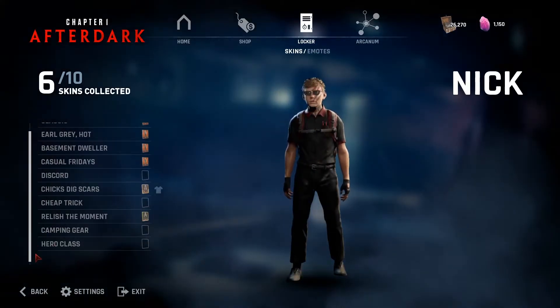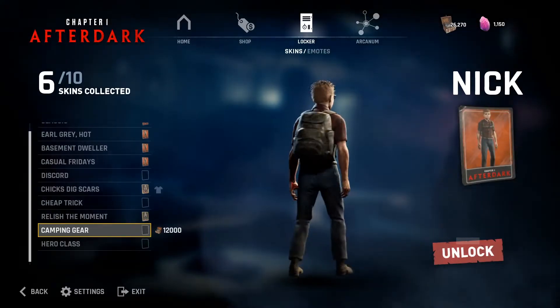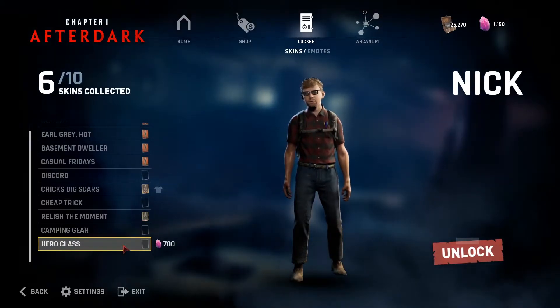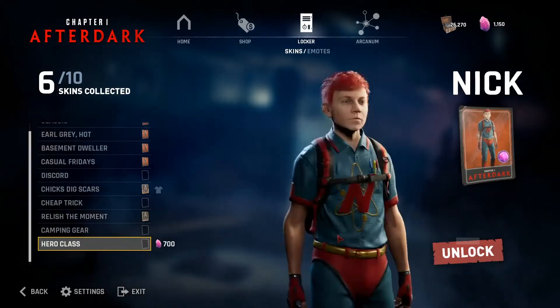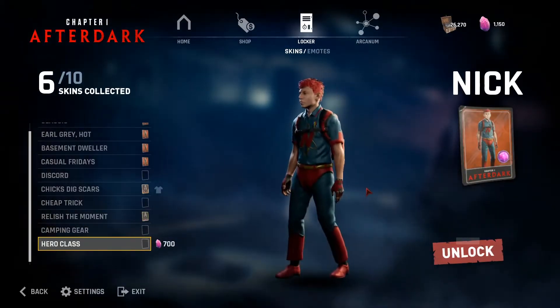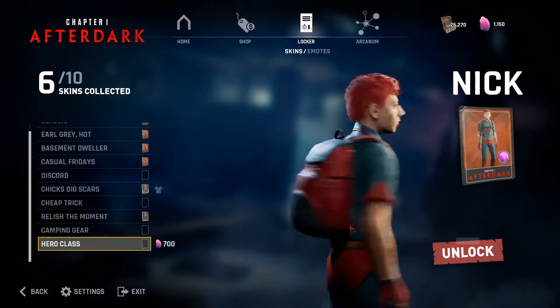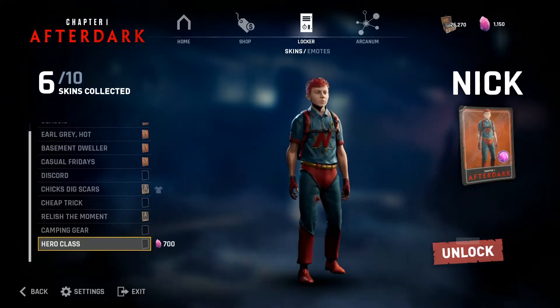Now we're on to Nick. Here's his camping gear cosmetic — it's okay, nothing too special. And then his Hero Class, where he has extremely bright red hair and no glasses. It's okay. I like the book bag, but this part looks kind of weird for some reason.